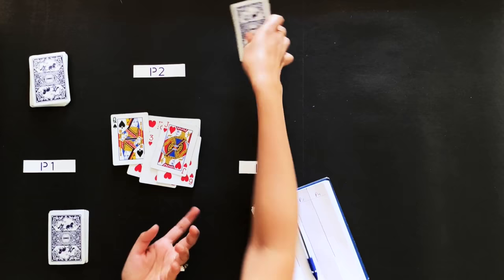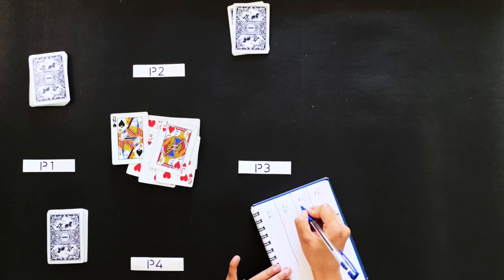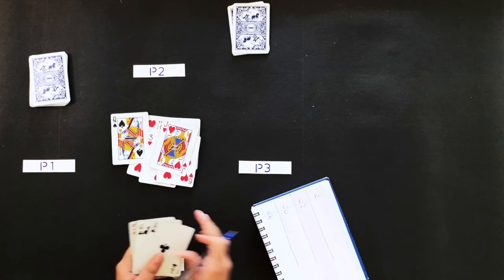Now we will see the rest of the players. Player 2's points is 0. Player 3's points is also 0, so they get minus 5. And player 4's points is 0.